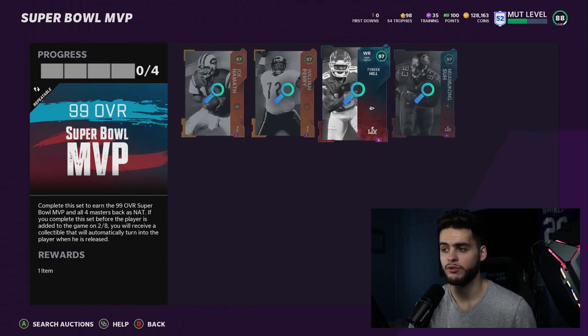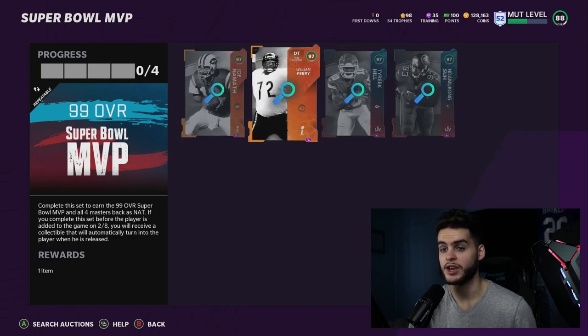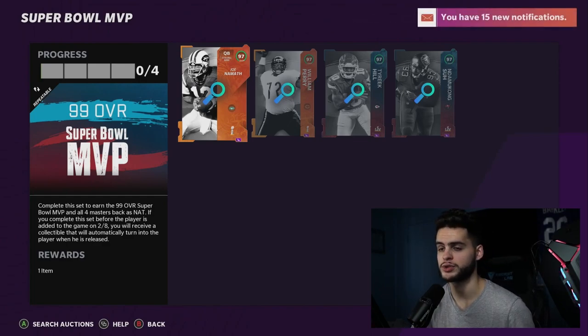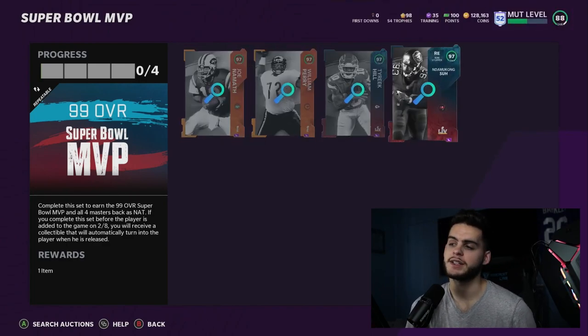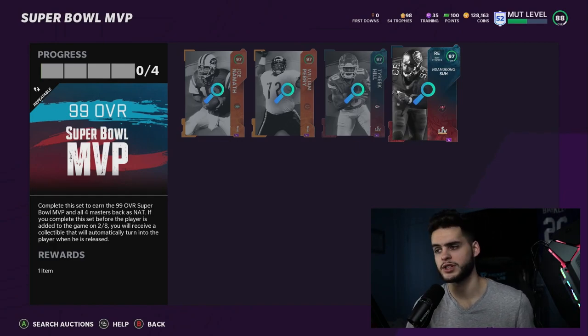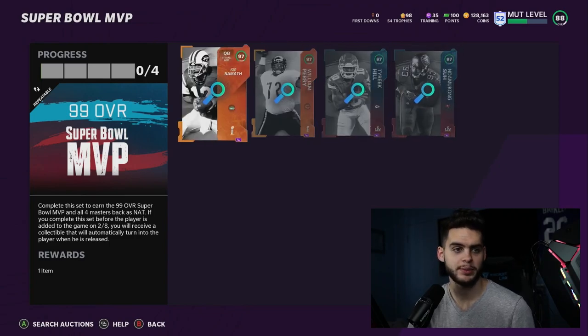For budget squads: only do this set if you can start all four players and afford to power them up, then go sell the Super MVP. It would cost you around 620k to get all four players. In that case it's a great set — you're getting four usable end-game top-tier budget cards at a great price. But if you were saving up for the Super MVP and can't afford 1.2 million, this isn't for you.